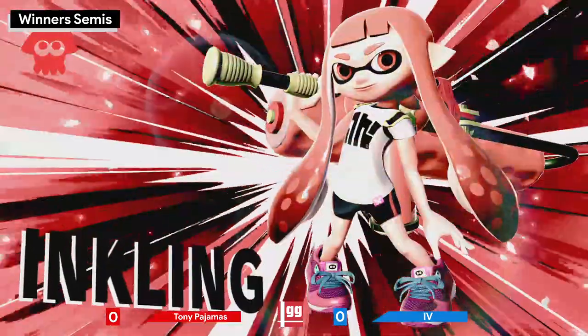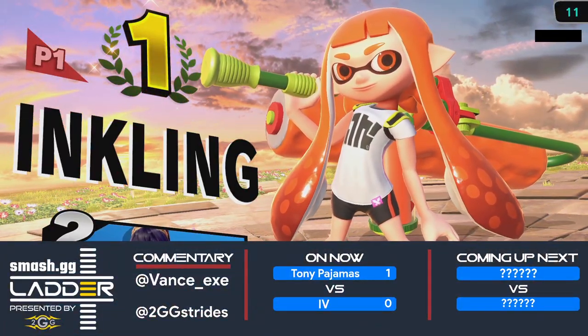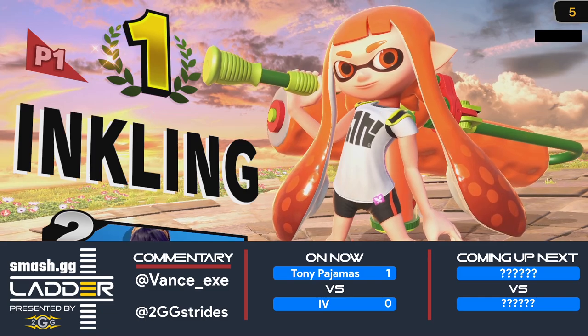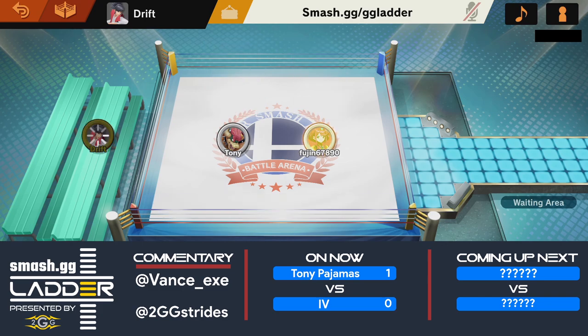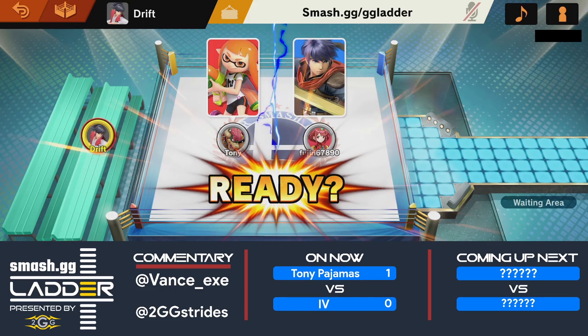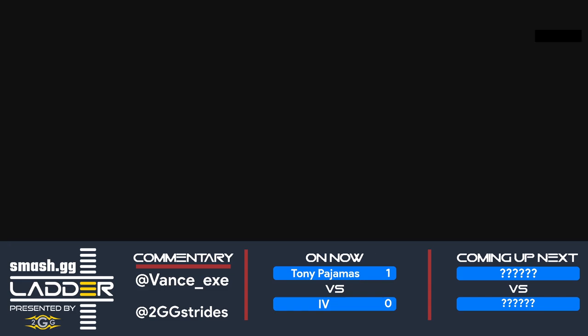I don't know if Ivy's gonna stay Lucina here — I'm expecting a character switch. He didn't really have any moments showing he was figuring out the Inkling as Lucina. It just seemed like all Tony for the most part. This is definitely a character Tony has practiced before. It's always great to have a strong secondary, and Inkling is a really interesting one because more and more people are dropping this character — one that was considered probably top tier at launch.